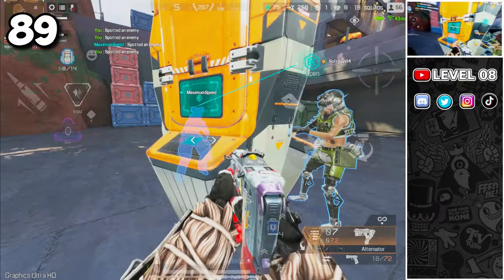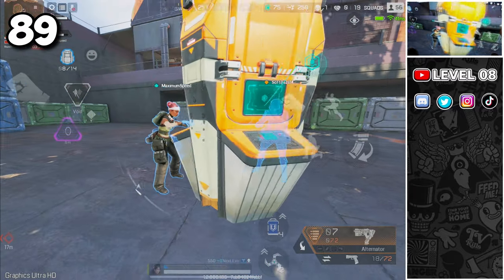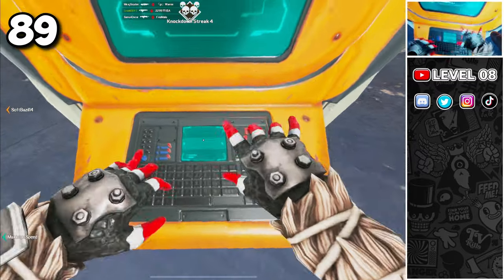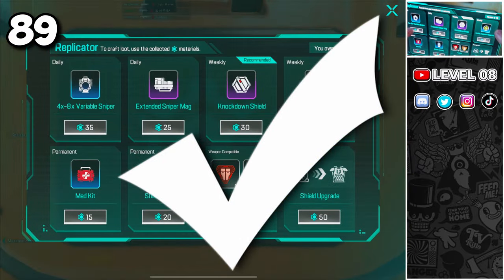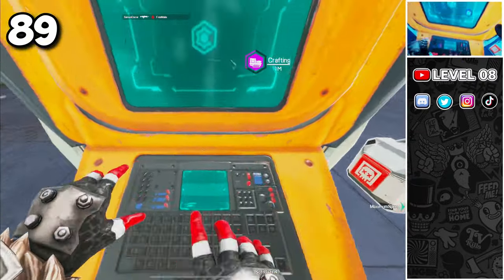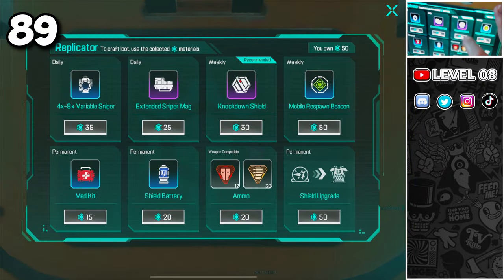When crafting, avoid having all squad members crafting at the same time. Having one member crafting while the other two are on the lookout for enemies is the best tactic. If you have enough material, you can craft from all three sides at the same time, speeding up the process.